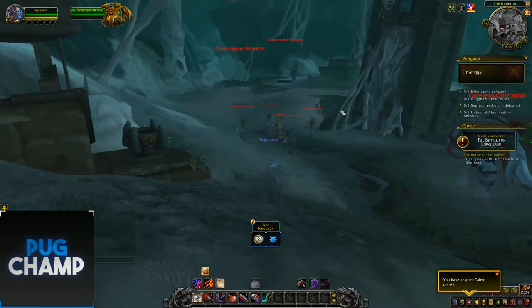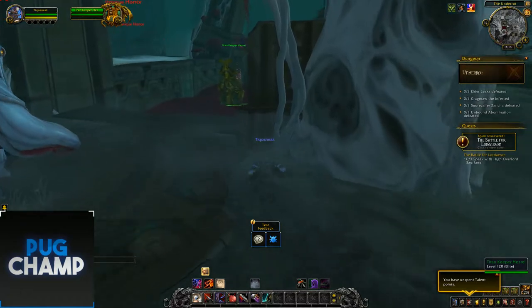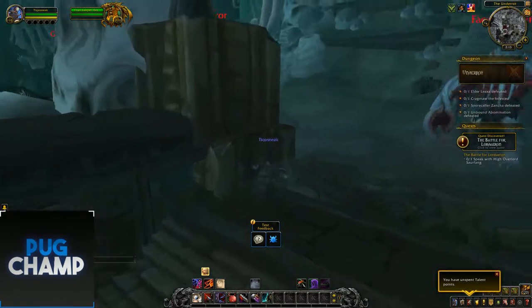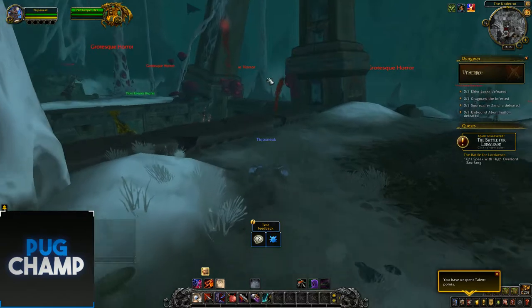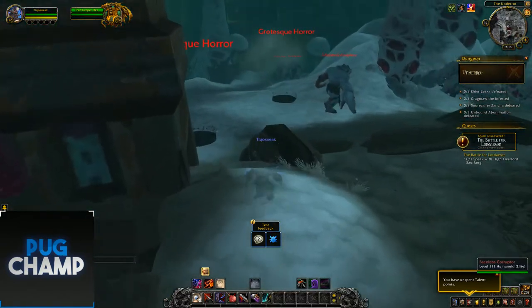So there are some Grotesque Horrors here. Facialist Corrupter. And it seems there's a Titan here — Titan Keeper Hasrall. Let's see if we can find the boss around here, or whether you have to clear all the adds and then the boss comes out. Maybe it's just a side quest or something like that.